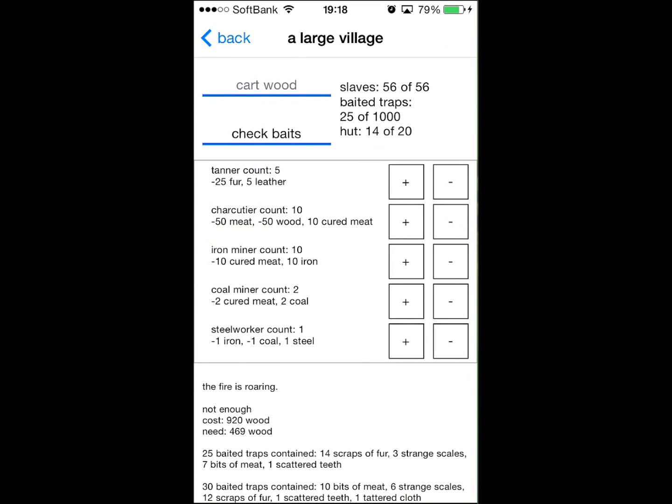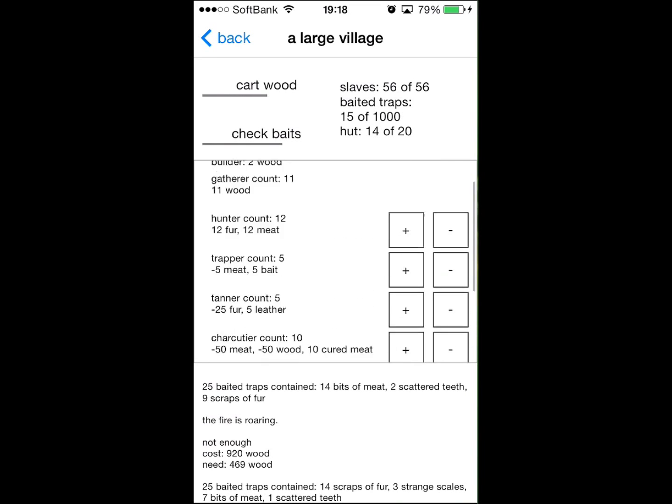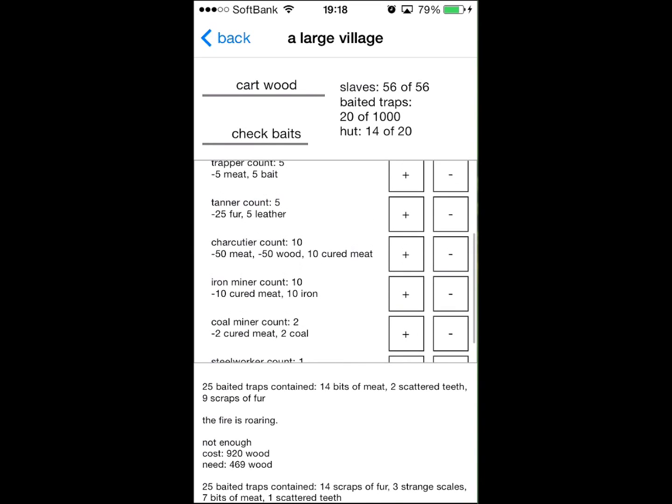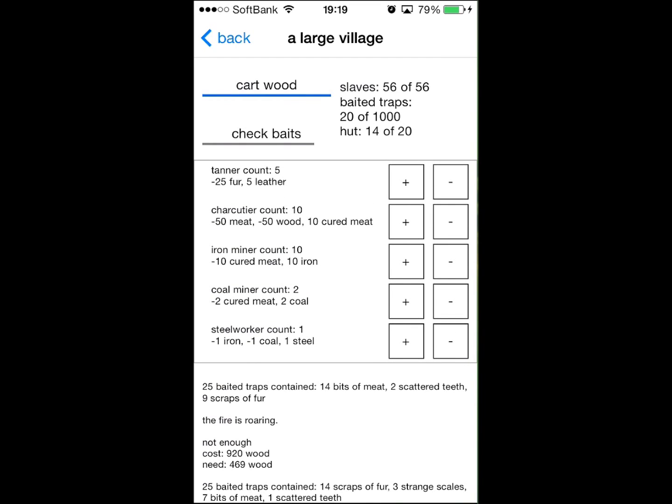Options grow and grow, so as soon as you light the fire for the first time a survivor comes to join you. Then you meet a builder who can make traps to catch creatures. Then you start building huts and more and more people come into your town. Now I have hunters, trappers to put bait in traps, tanners who make leather, charcutiers who smoke my meat for expeditions, and miners and steel workers as well. I am an industrialized little village.